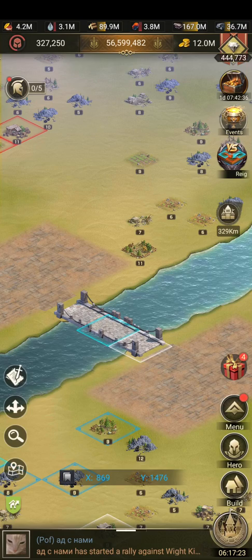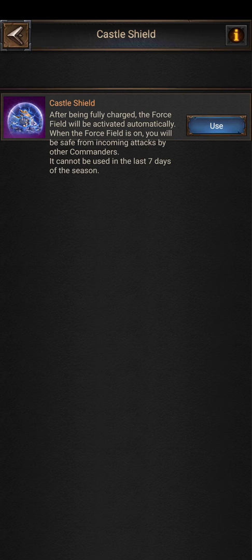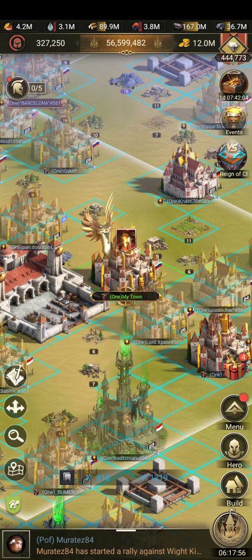You can use a shield. There is an EDEM-type shield — look at it in town buffs, it's called the castle shield. It needs to charge for one hour and only then gives you protection for seven hours. It will activate automatically. When you start charging, you can't do anything in EDEM — any squad or legion going out of your castle will break the counter and you'll have to start it again.